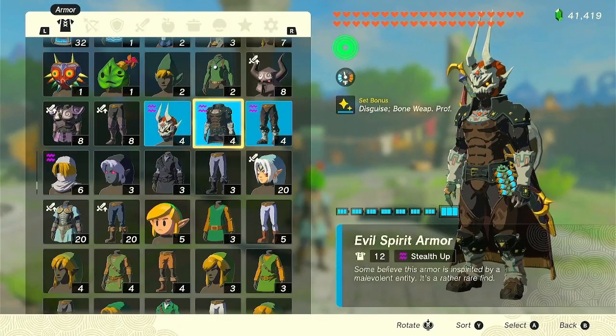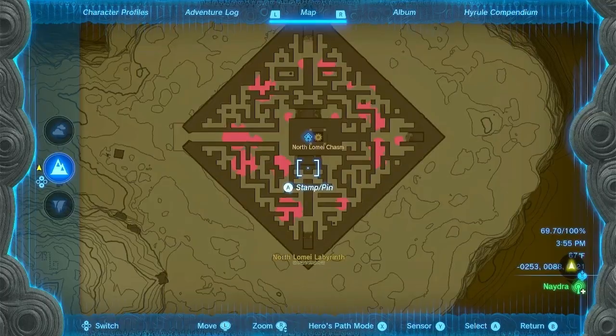And get the evil spirit armor set, which is located in every single Colosseum.